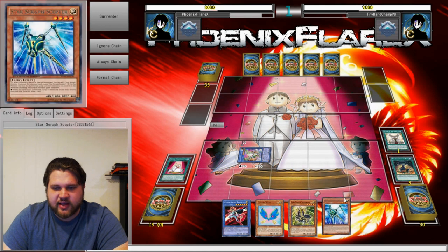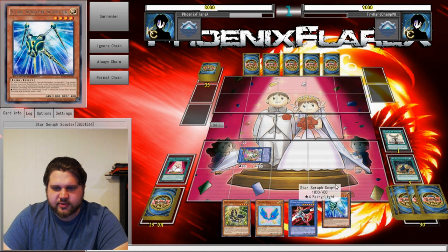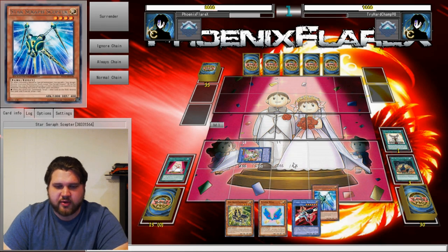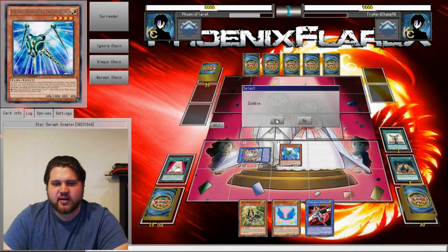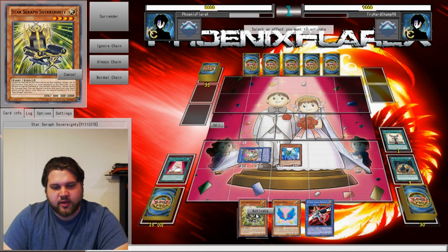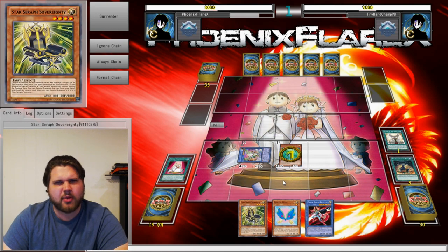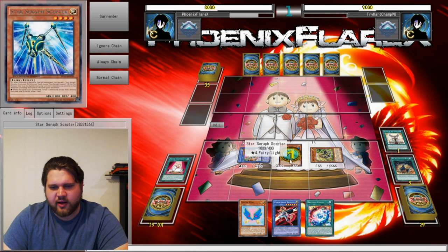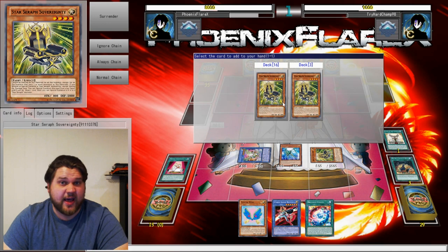So this will get Scepteria, and I'll do the Scepter Sovereignty play, because without Brilliant Fusion, without anything else... Zombie - yes, absolutely, I'd love to zombie. That's one of those bugs I was talking about. Another bug was that sometimes it just won't let you activate Delteros's effect to pop cards. That's another thing that sometimes just happens.